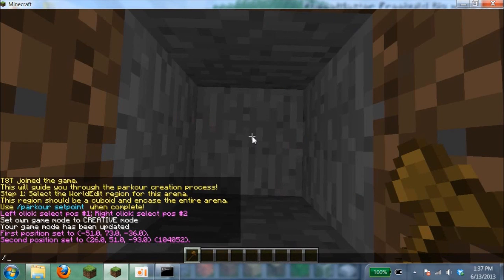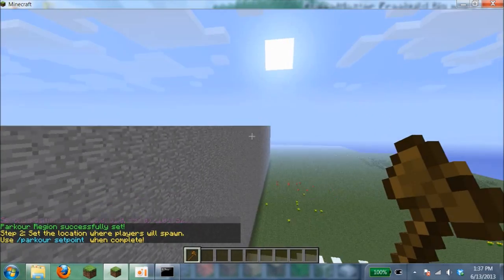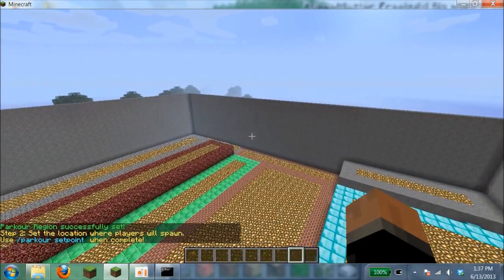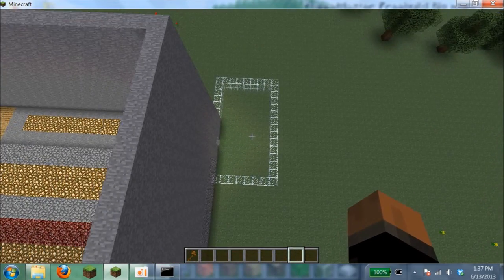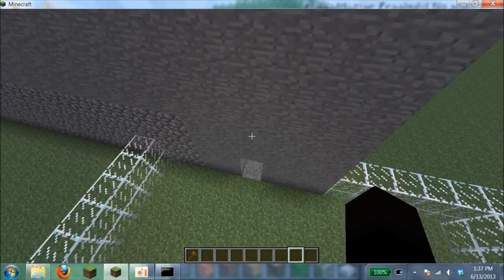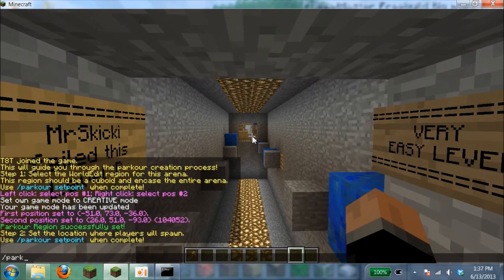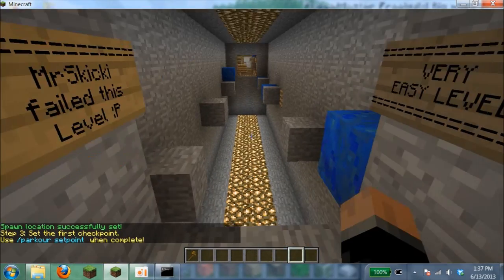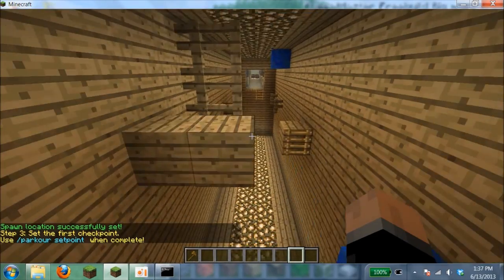Type slash parkour set point to set the region. Next is setting the location where players will spawn — this is the very beginning when they type slash parkour join. Go down to your spawn area and type slash parkour set point. Right here is where they'll pretty much spawn.